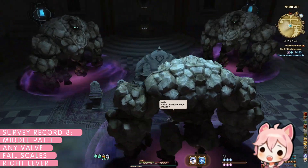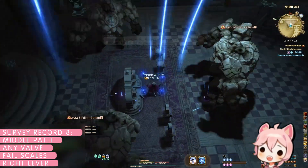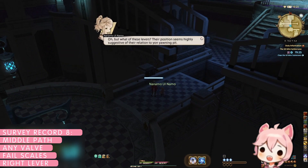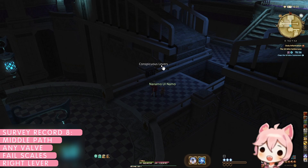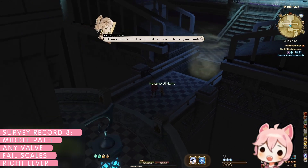Congratulations, you failed the puzzle — not to worry though, this is exactly what we want for survey record eight. Proceed to the last boss, who will be blocked off by a gap in the floor. Use the right lever here to spawn a gust of wind in the gap, as well as add a knockup mechanic to the last boss. Finish the encounter to complete record eight.